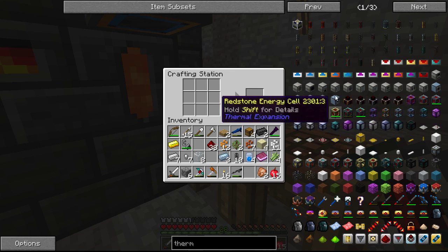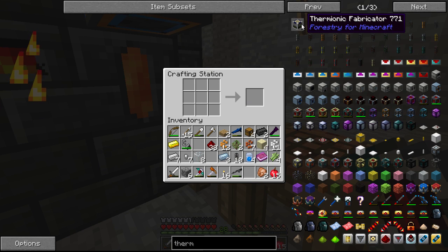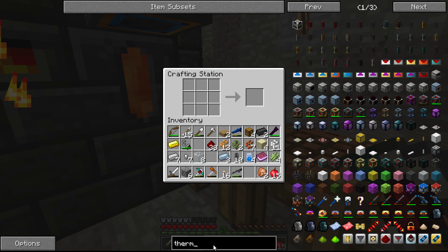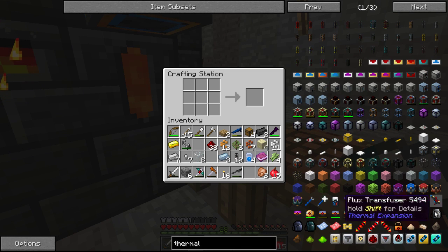Thermionic fabricator — wait, that's for — oh, I got it. Thermal — get rid of everything that's not Thermal Expansion.